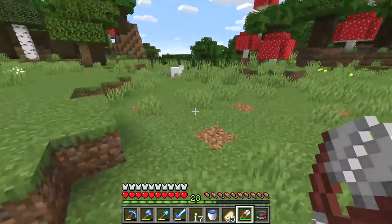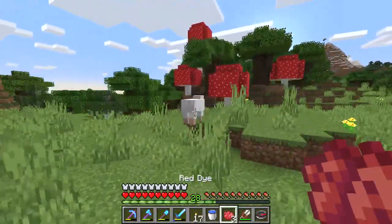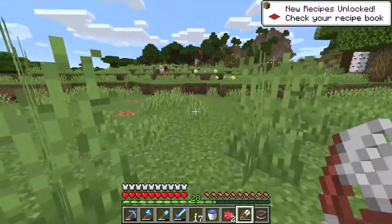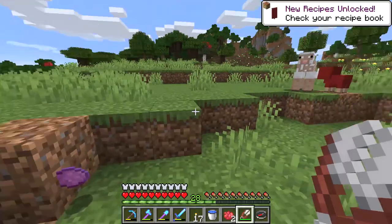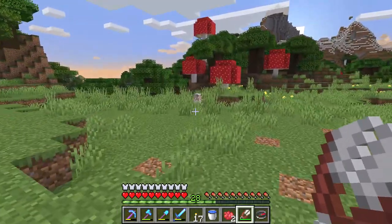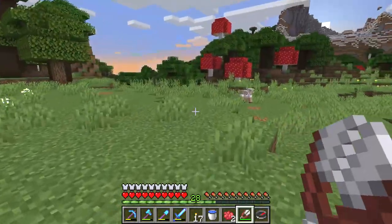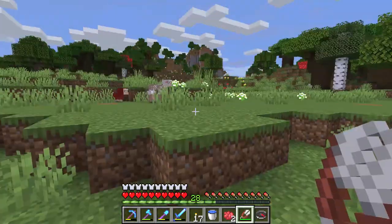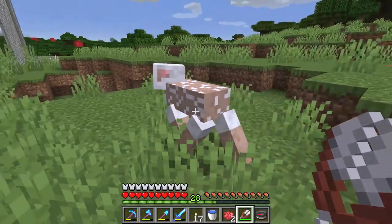Here we have another sheep. We can make this sheep red, and when it eats again it will become the colored wool. I have to wait for the grown-up sheep to eat so I can show you that they will regenerate the same color as you turned them into. Sheep, you have to eat so I can show them how to get colored wool growing back.